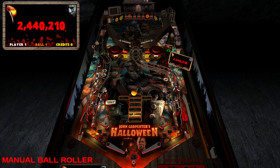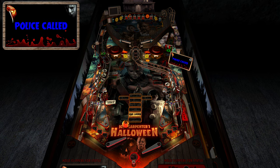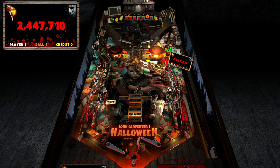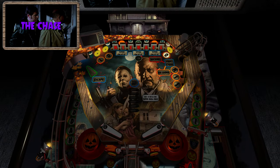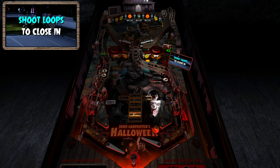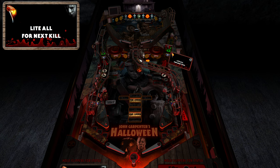Now let's do some of the normal modes. To start a mode, hit one bumper then the other to get the alternating sequence, then you have a limited amount of time to go through center. For the Chase mode, you have a limited amount of time to hit all the targets up top — both the Myers targets and the Loomis targets. Once you've done that it says 'Start Chase' and you go through into the next phase.